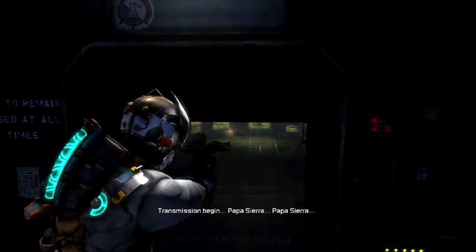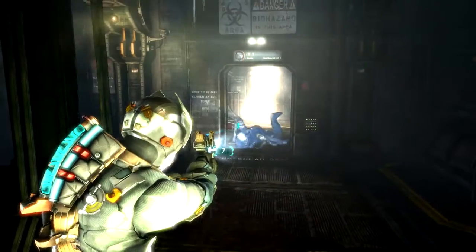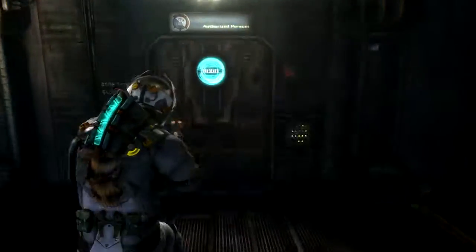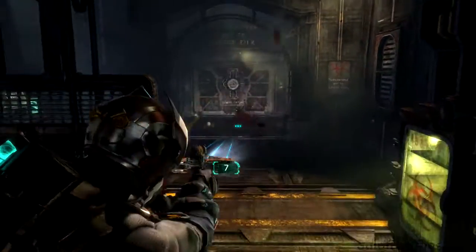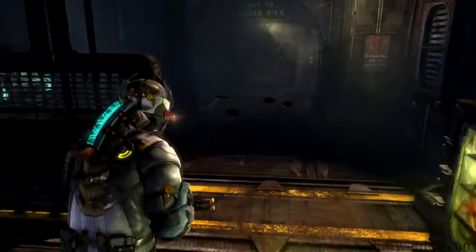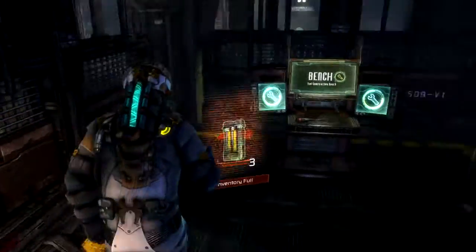Next you get into a small corridor with a door either side. As soon as the far door opens, run outside since an enemy will come at you in that room. Use stasis on it and take care of it. When you get near the doorway out of the room, a bunch of crawlers will come at you. They die in one shot but if they get close to you they jump on you. There is plenty of ammunition around the place.